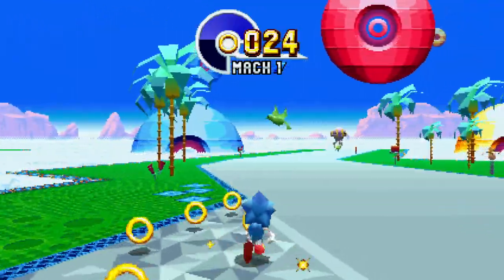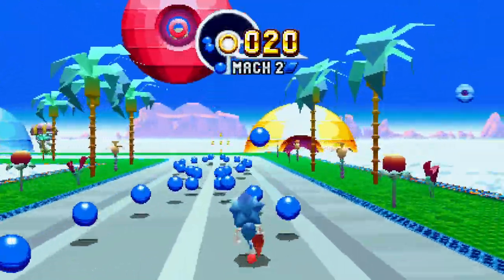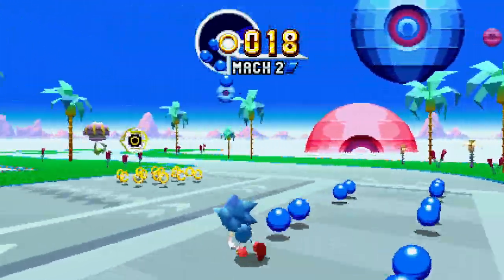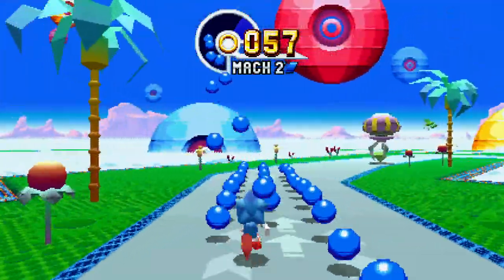There are two things you can collect: one of those is rings. Every ring adds one second to your time; when the timer reaches zero you're propelled out of the special stage. The other is blue spheres. These blue spheres don't seem to do anything at first, but they actually increase your speed at different Mach levels.